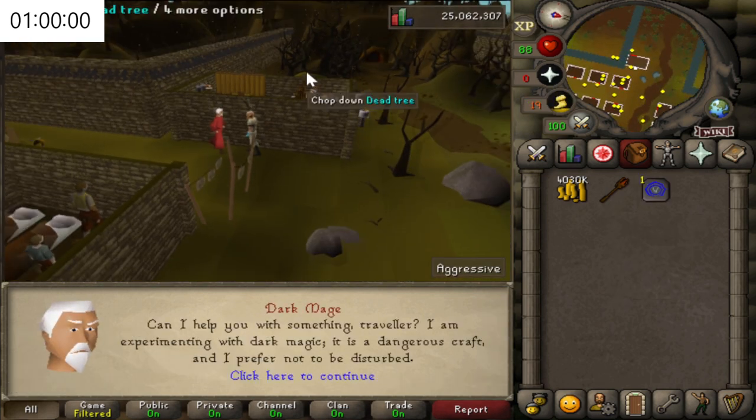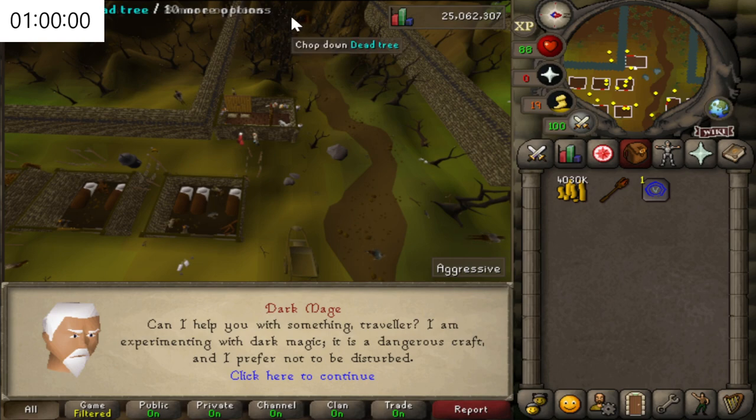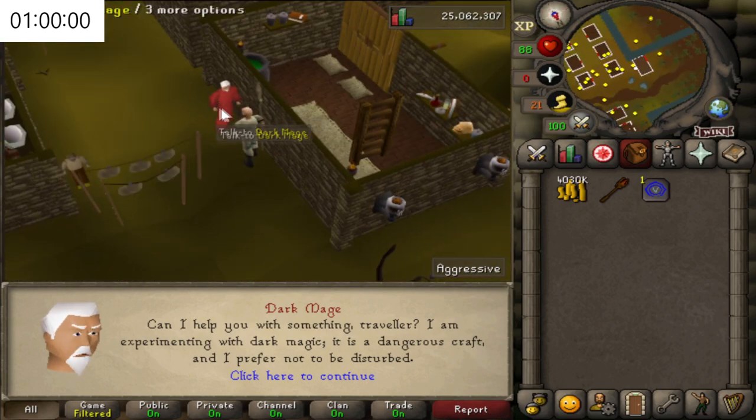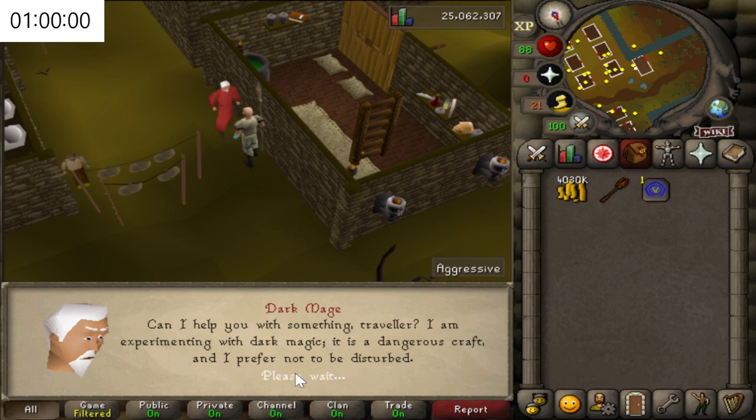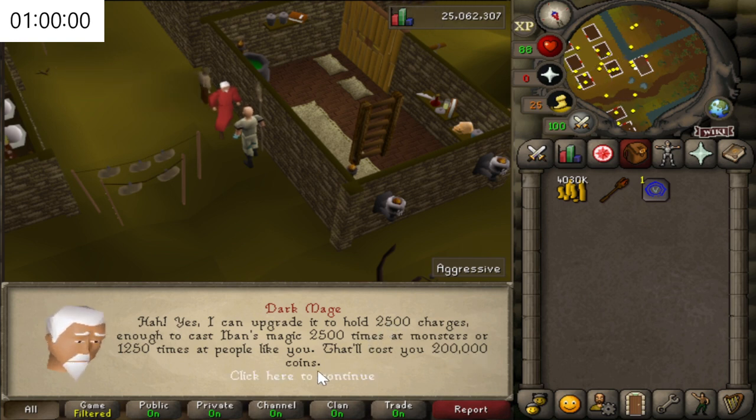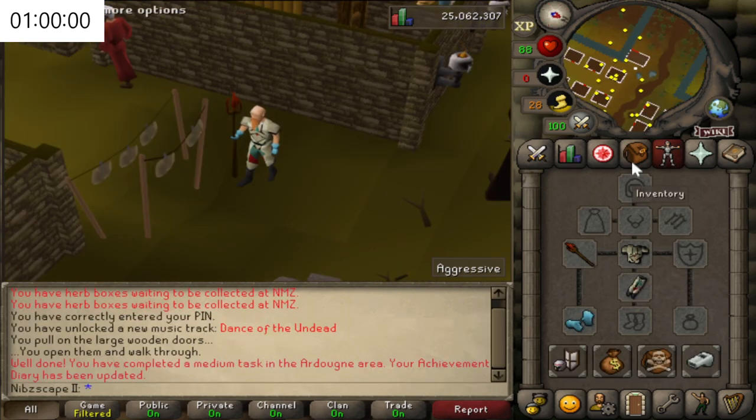To upgrade the Staff, if you haven't done it already, you have to go towards the Underground Pass where you start that quest, and just next to that you find the Dark Mage, and you can get him to upgrade it. It only costs 200k, so actually not too bad at all, and it gives you 2,500 charges against monsters. There we go — that's our charged Iban Staff.